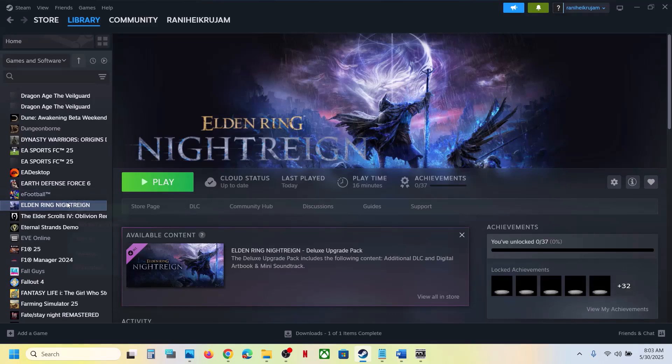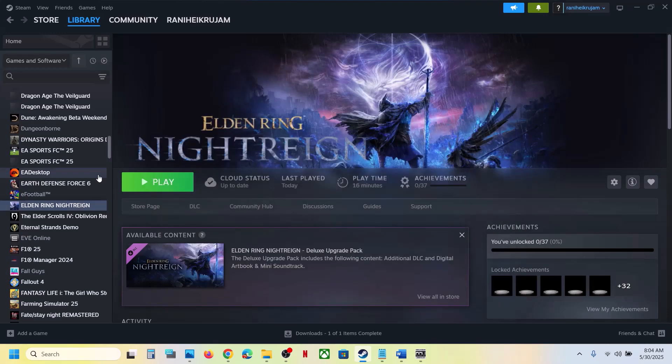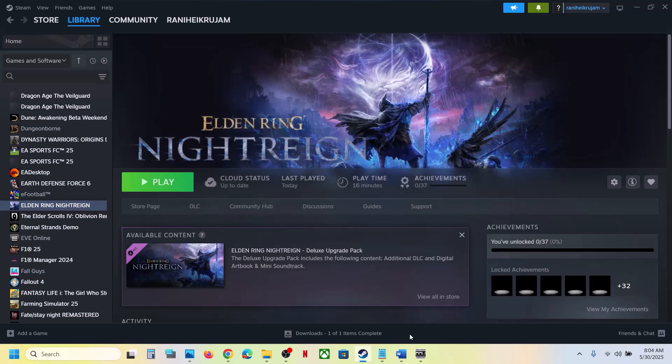The next step is to try DirectX launch options. Right-click the game in Steam, select Properties, go to the General tab, and in Launch Options type '-dx11'. Launch the game and check. If still not working, try '-dx12'. Still not working — remove the launch option and follow the next step.